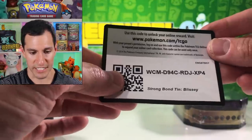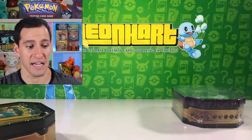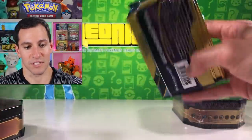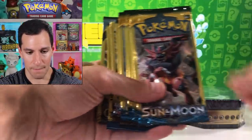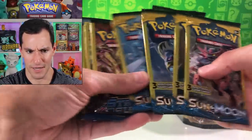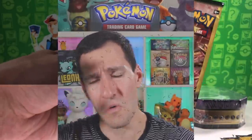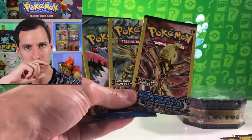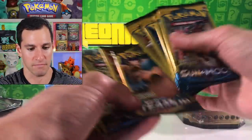Starting off with the promo Blissey card. This was $10 from Dollar General — they don't have it at Dollar Tree. Here's a code card; it's called a Strong Bond tin. And then it looks like it's Sun and Moon base set. Lots of Sun and Moon — oh no! Don't get these tins! Run away! Breakpoint and an Ancient Origins. I repeat — there's Steam Siege. A Steam Siege sighting has happened.